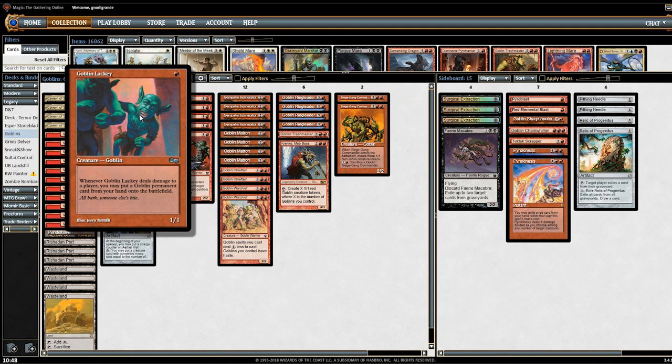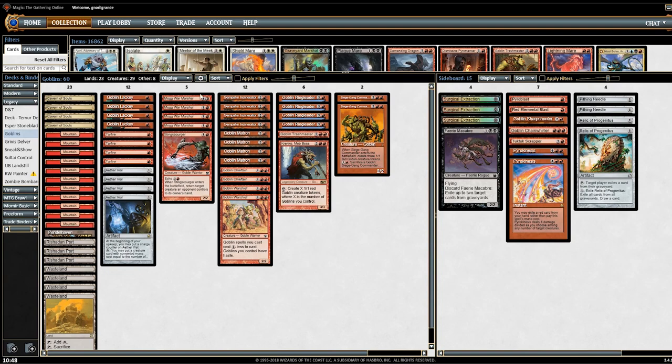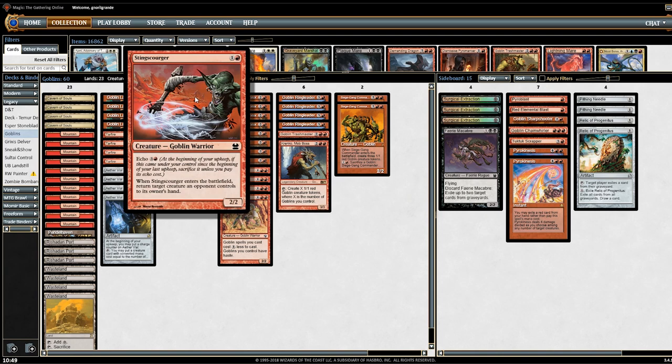What does this deck try to accomplish? We play 4 Goblin Lackey, which is almost like a Show and Tell for your Goblins, and we play Moggwart Marshal. On the 2-drop slot, some lists play Goblin Piledriver, some play War-Inn Instigator, but I kind of like the Warren Marshal better. Sting Scourger is here to bounce, Gorma Gangler, and very versatile 2-mana Goblins.